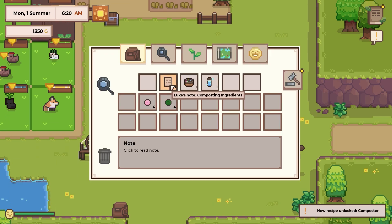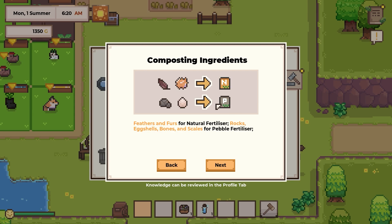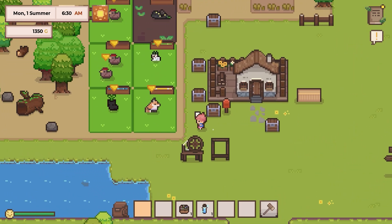So we're going to learn about a composter. Compost ingredients - when used in a composter, the key ingredient will affect the type of fertilizer created. Common ingredients include nitrogen, phosphate, and potassium. Feathers and furs for natural fertilizer, rocks and eggshell bones and scales for pebble fertilizer, plant-based materials for kelp fertilizer, manure and mushrooms for quality fertilizer. Acidic materials such as sulfur can be used to make soil acidifiers. And the chocolate cake will give us 80 energy - that is a lot of energy, that's fantastic!